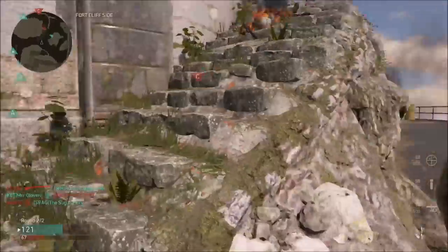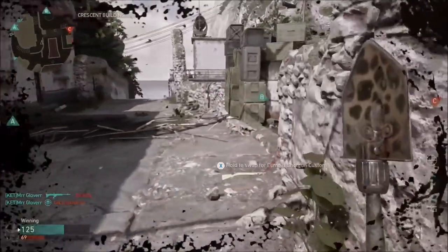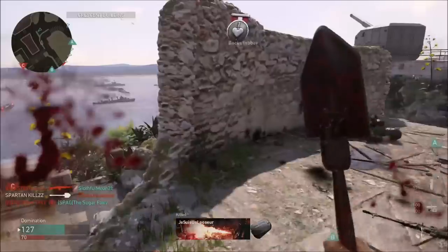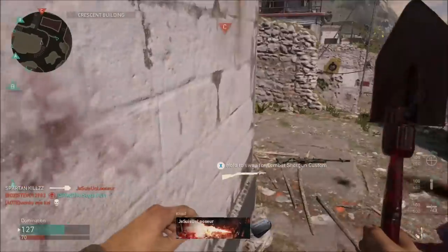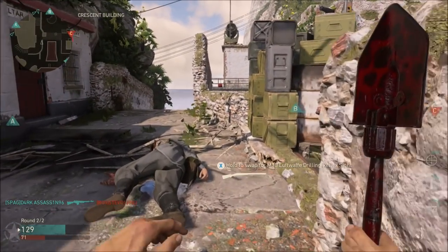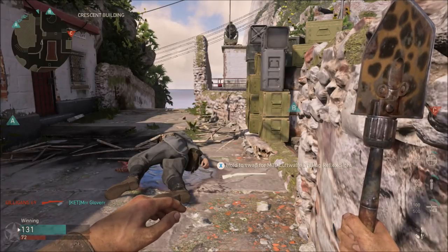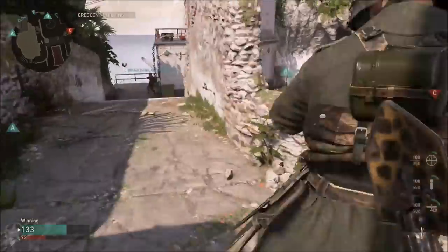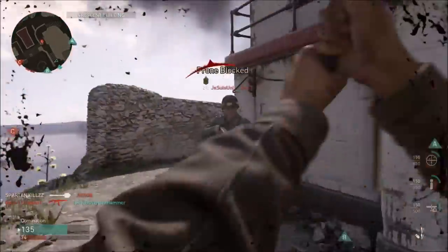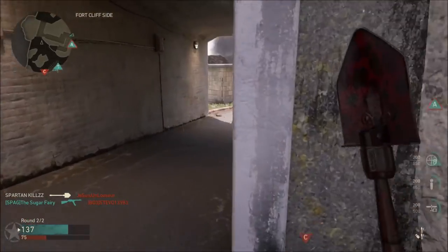Hopefully all my tips and tricks for using the shovel will help you. The Gibraltar map is a lovely map to get Bloodthirsties on — this little brick wall here, you can sit behind it and enemies will just flood from there. It will take a little while before they figure out where you are due to the kill cam, but every now and again a different enemy comes through who hasn't seen you before, making for easy Bloodthirsties.